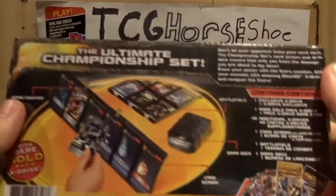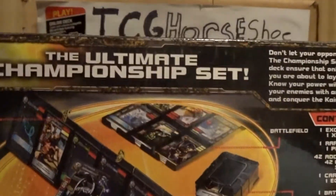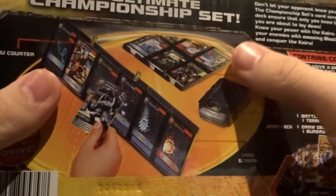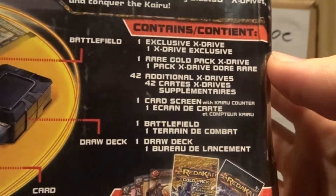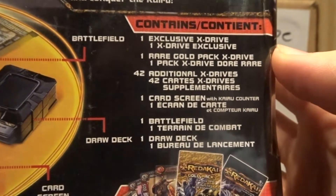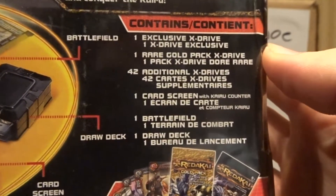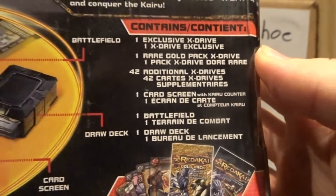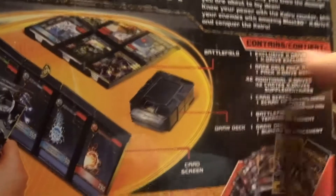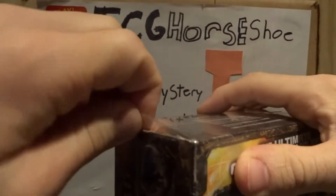Same here and here and then on the back. So they don't see your hand, or play the thing for your deck, and then the battlefield. Let's see what it contains: an exclusive xDrive, a rare gold pack, 42 xDrives, one screen card, a battlefield, and a deck drive.